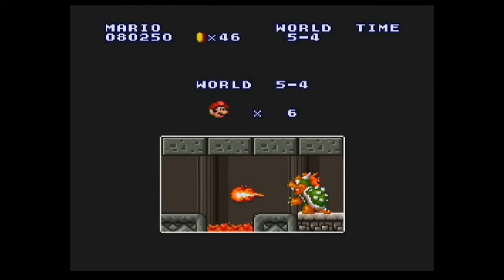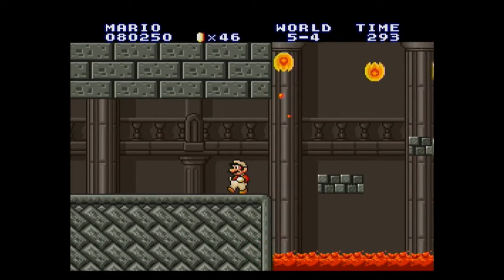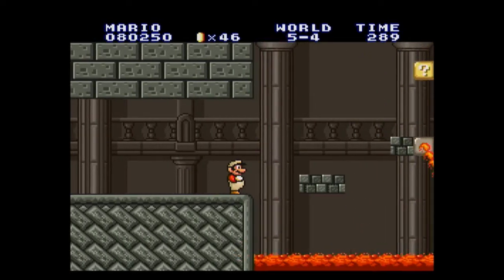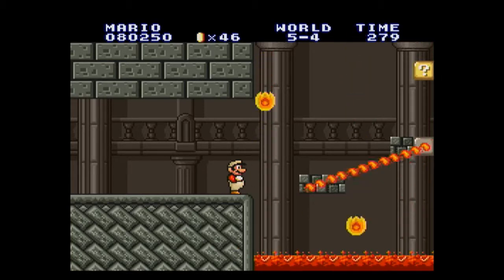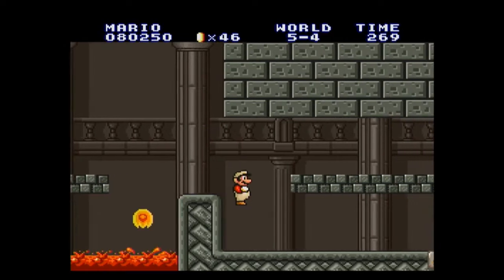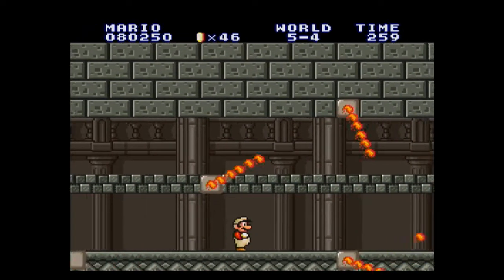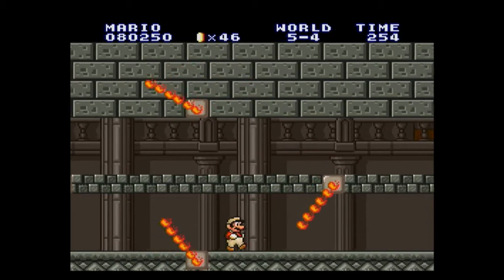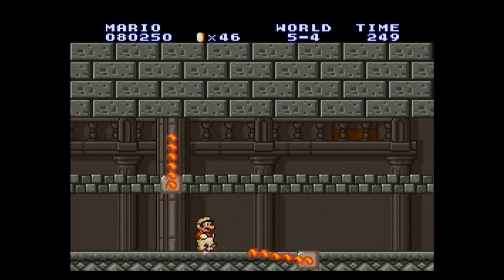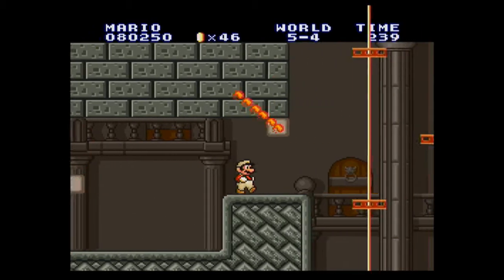We've got a good amount of fireworks there. Alright, the castle. We've got to watch out for that big fire bar, so we'll wait for it to come around. Even that back there was the same look as one of the castle levels — I don't know if it was world one or two. All that was different was that big fire bar, which wasn't there before.